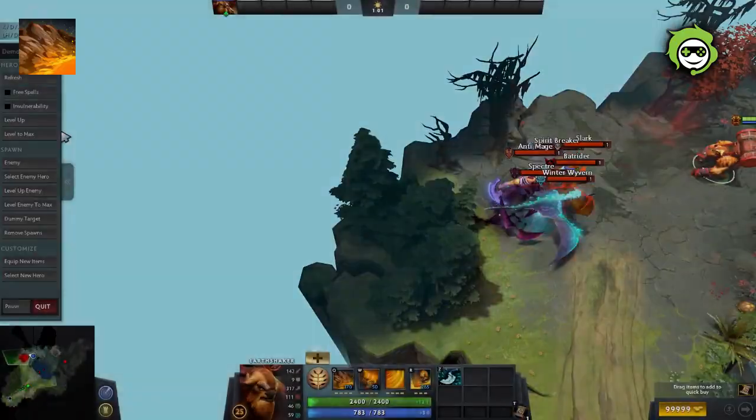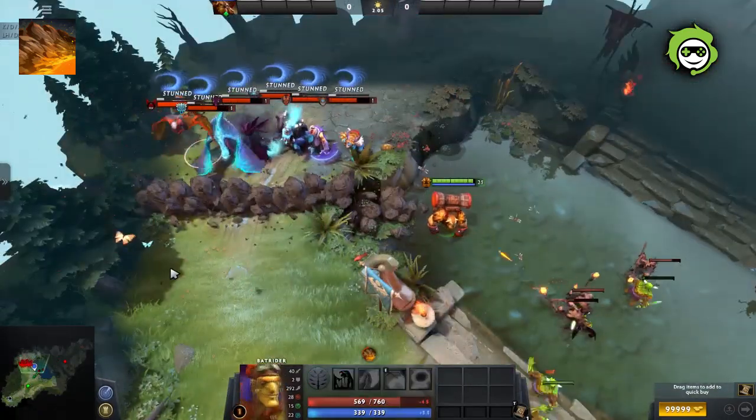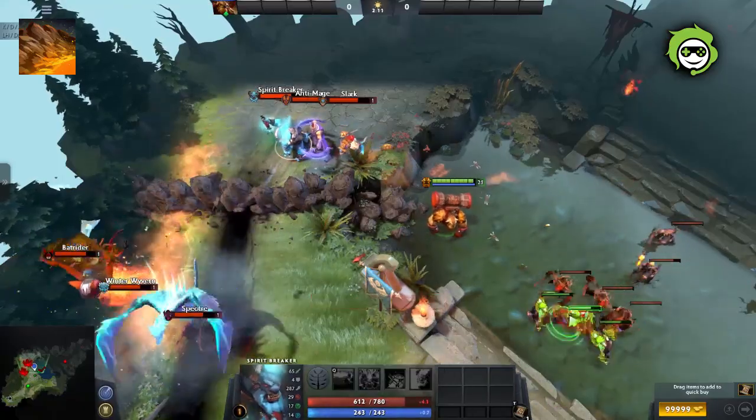Although Fissure blocks enemies, there are abilities that allow units to ignore it. These include spells like Firefly, Liquid Fire, Spectral Dagger, Charge of Darkness, Blink, Pounce, Force, etc.